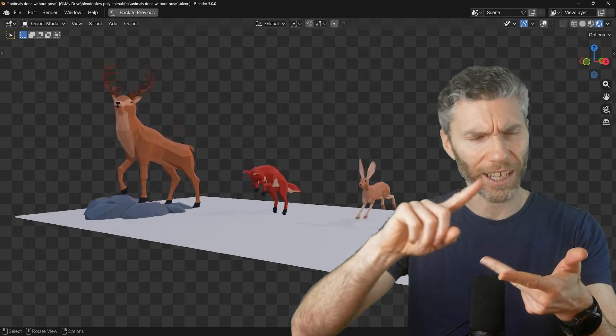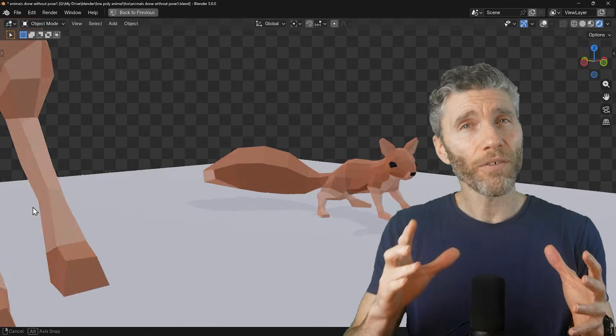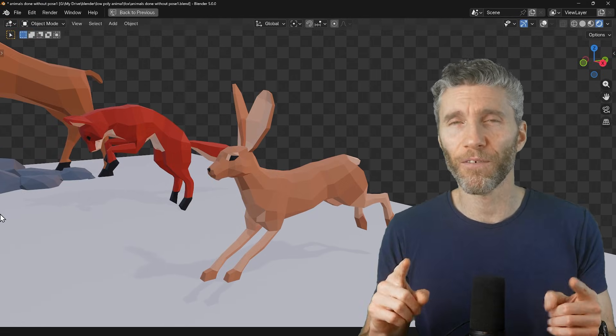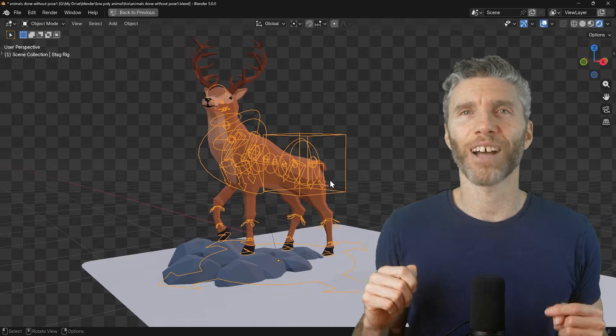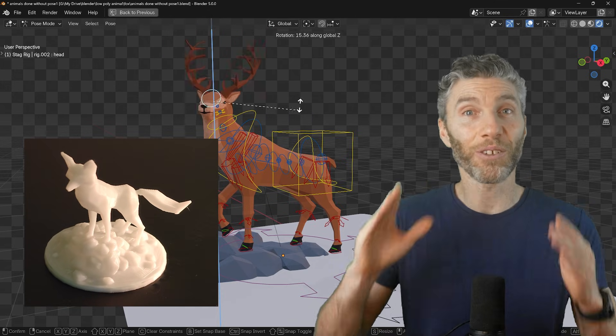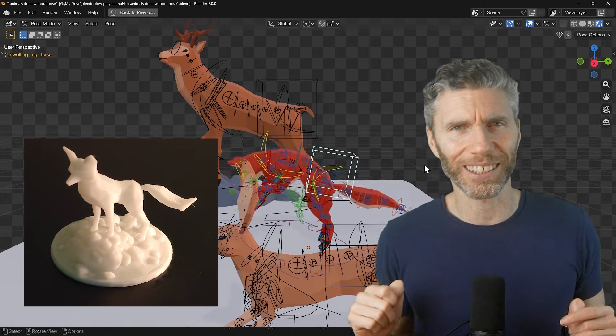There's a stag, a fox, a hare and a squirrel. They're all fully rigged but not animated, so you can pose them but you'll have to do the animations yourself. Maybe that's something I'll add in next year. I think they look really good as 3D printouts — you can see my fox just here. If you do that then please let me know, I really would like to see the results.